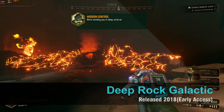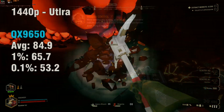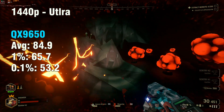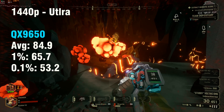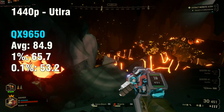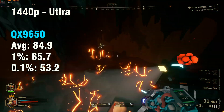Starting off, we have Deep Rock Galactic. How well does a game like Deep Rock Galactic perform on the Core 2 Quad? Overall, thanks to the RX 580, we were able to bump it up all the way to 1440p on Ultra, and the FPS was pretty good — smooth overall. The 0.1% is below 60, but the overall experience is going to be pretty good, and the footage, as you can see, is pretty nice.